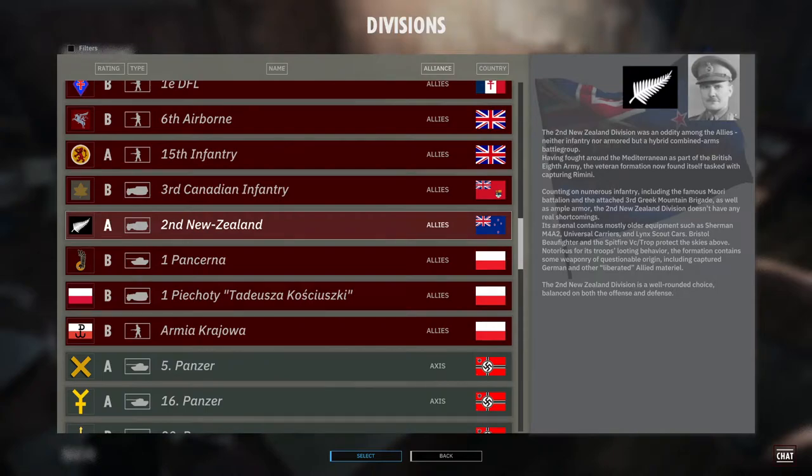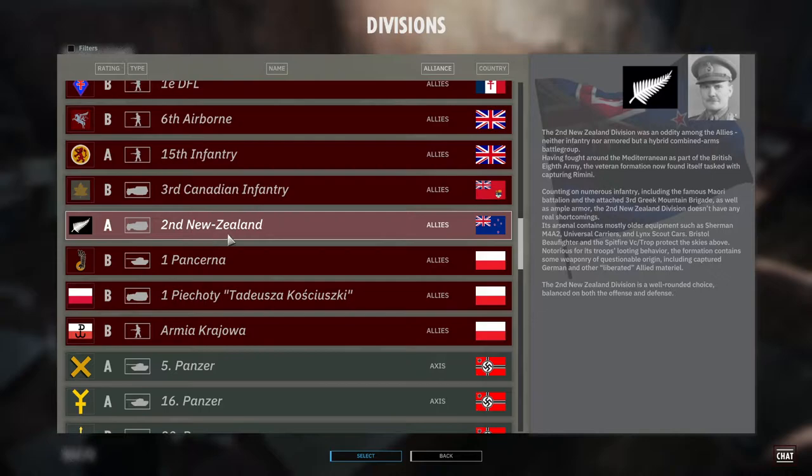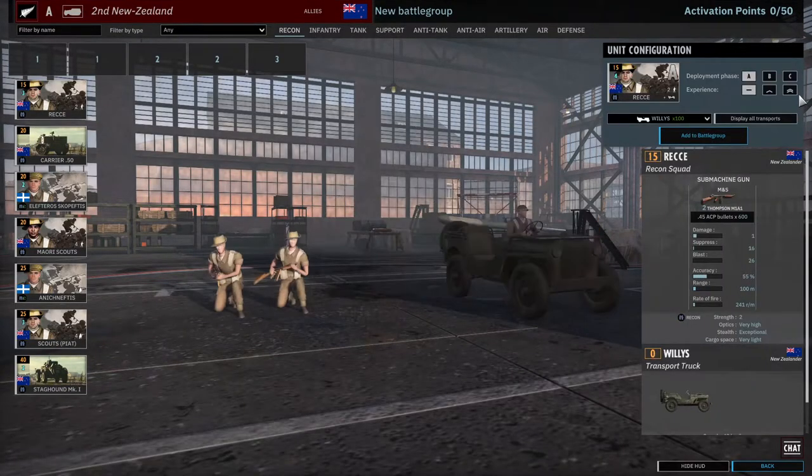Hello everyone and welcome back to Steel Division. Today we're going to take a look at part 31 of my let's play every division in the game in order. Last time we did the third Canadian Infantry - we got absolutely destroyed. Today we're going to look at the Second New Zealand, an oddity among the allies: neither infantry nor armored, but a hybrid combined arms battle group. It is a well-rounded choice, balanced on both offense and defense.